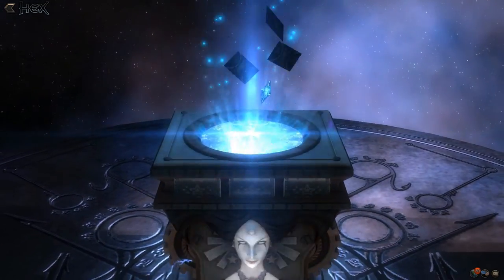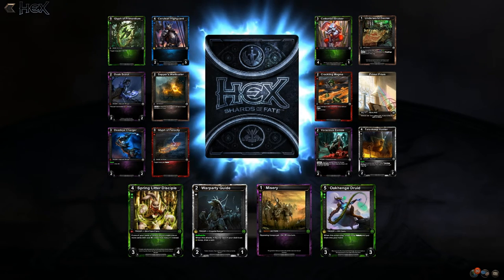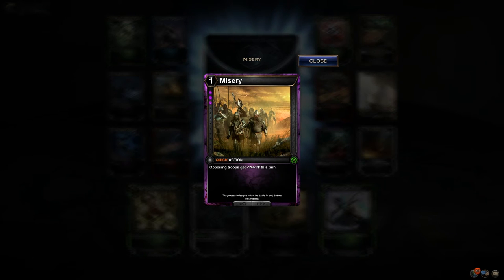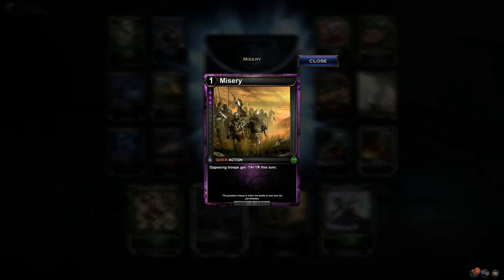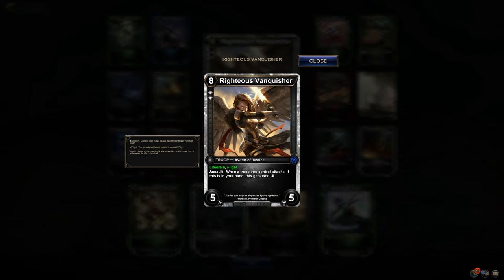Let's just open more packs — hopefully we get more legendaries. Misery is neat because not only is it a quick action — the comparison is Sorrow, which is one blood and troops in general get minus one, minus one — this is really nice sideboard removal. Triple blood threshold is prohibitive so you can't play it fast, but it's really neat that it hits opposing troops only, not all troops. War Party Guide — love that card.